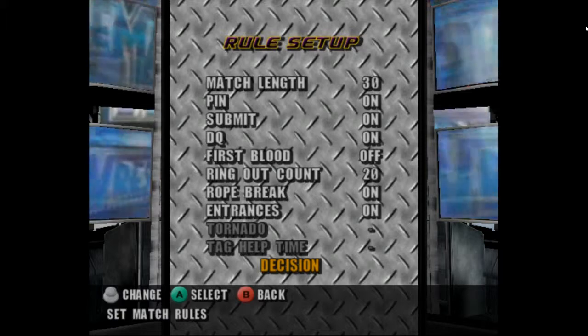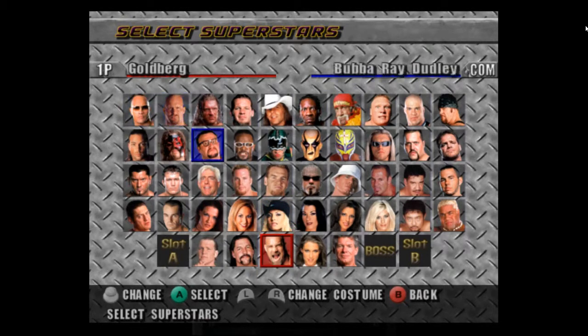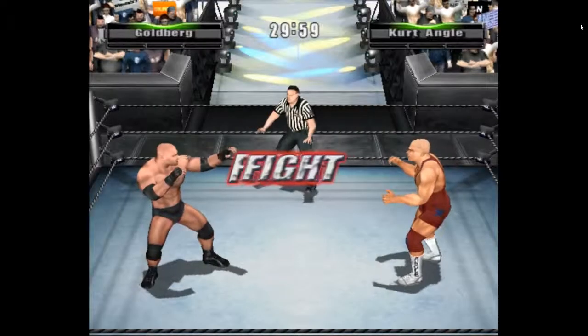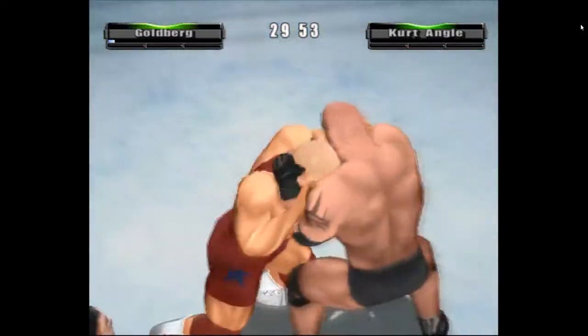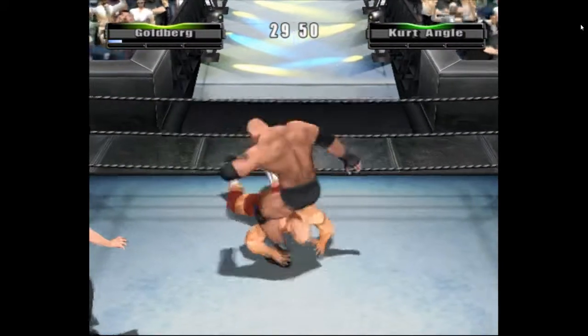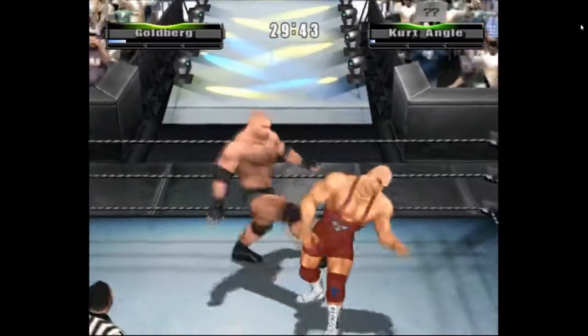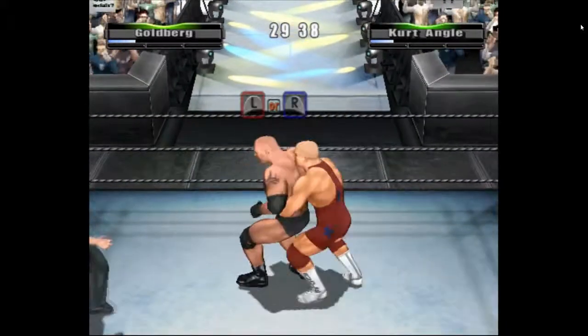We're at WrestleMania so we'd better really do WrestleMania, ain't we. We'll take entrances off just to speed time up. We will be playing as Goldberg and we're facing Kurt Angle — most likely going to be Kurt Angle just because of memories. It should be pretty fun. Occasionally we get this little crackle, I don't know what it is. Not bad little graphics, you know, it's not great — the way they walk is a bit rubbish.